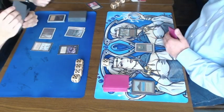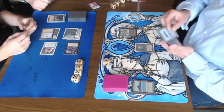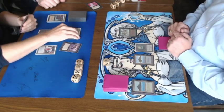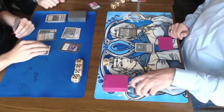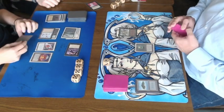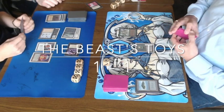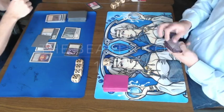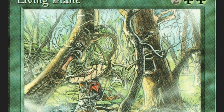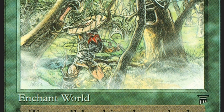Anna is already on 5 life. I play a disc, a Sinkhole, draw a card, and attack. I had full control from the start — taking advantage of Living Plane by Terroring Anna's lands. It's 1-1, so we're getting a third game. Exciting!